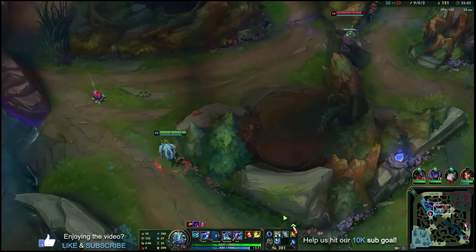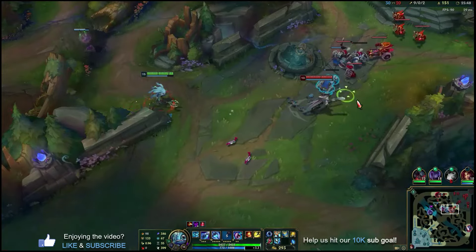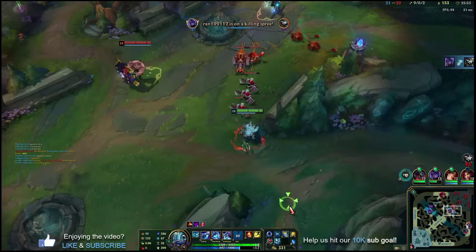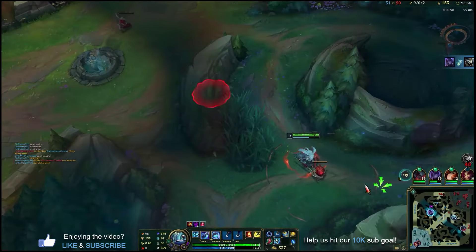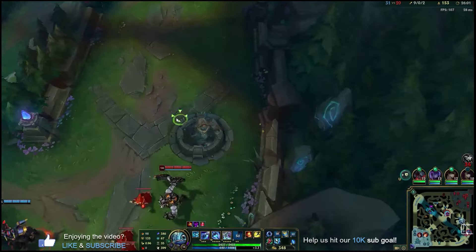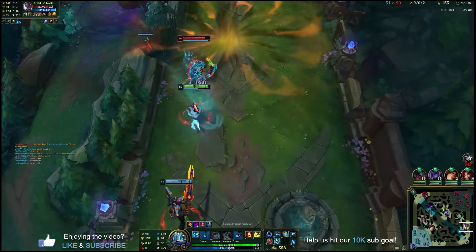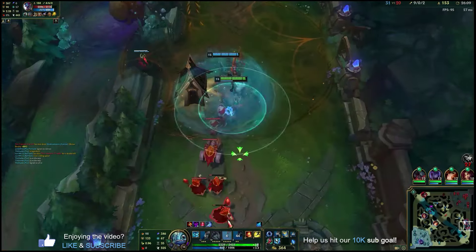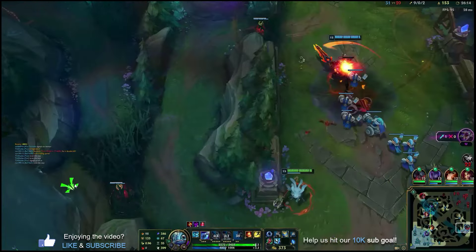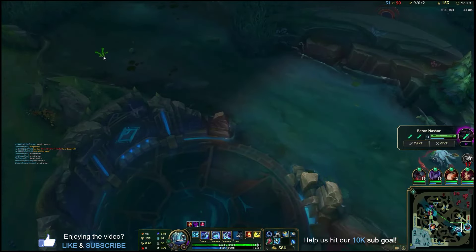Lucian's doing a great job of playing with his team — oh, but now he's not. Every time I go to collapse on these guys, they don't fight. Do they see me coming? What was the move back for? Why did he run away — why was he scared of a 2v1? This guy's free farming all game.